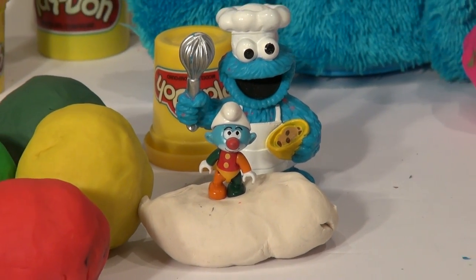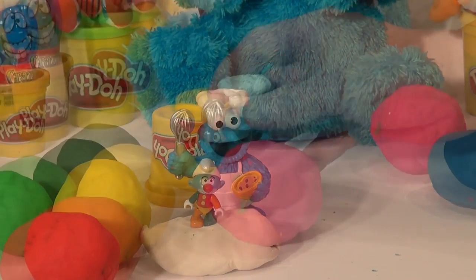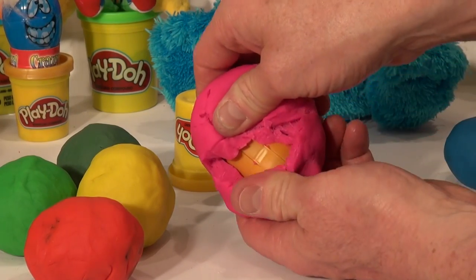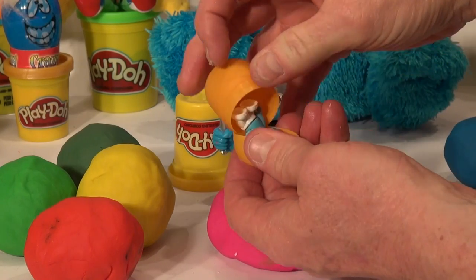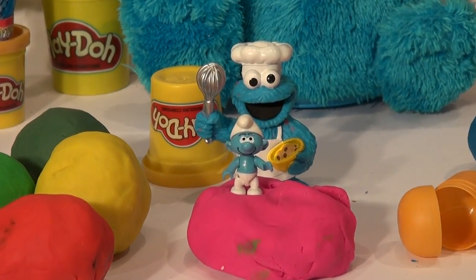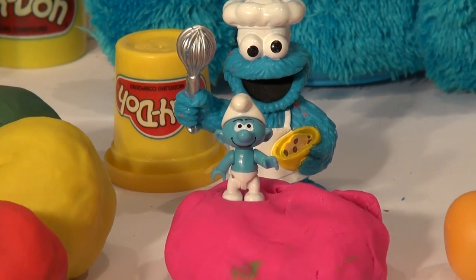Let's open up the next egg — this big hot pink one right over there. Give it a hit, crack that egg with your whisk. Open it up and see what's inside — oh, it's another Smurf! It's pretty cool, check that out! All right, let's put him aside.